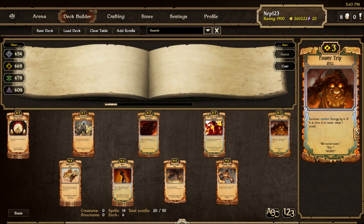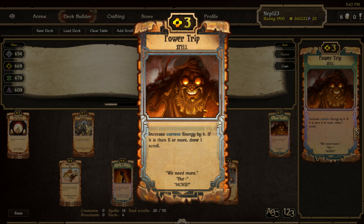Next is Power Trip, the 3 cost spell that increases your energy by three. Sometimes crucial times make for crucial plays that you don't have the energy for, so it's always nice to have these for a boost so you can play whatever you need. Try to play these when you have 8 energy, because then you draw a scroll when you play it.